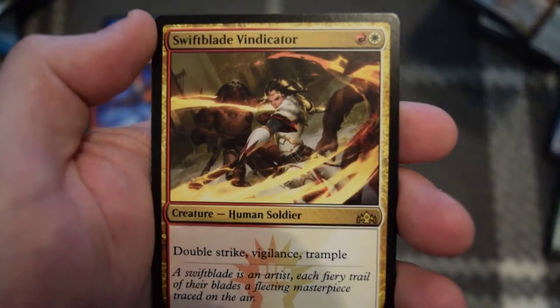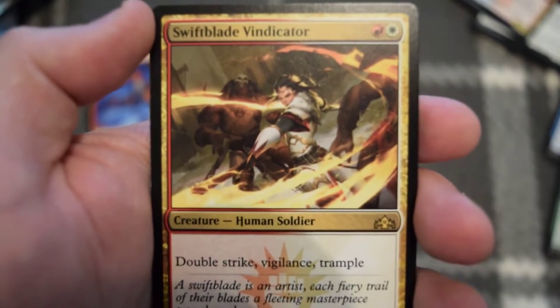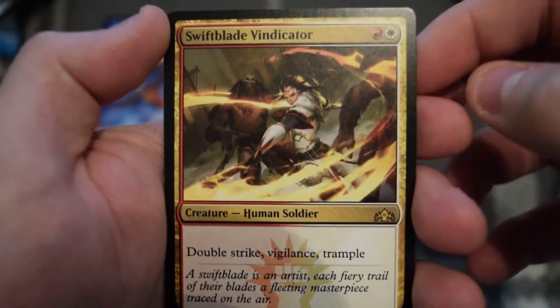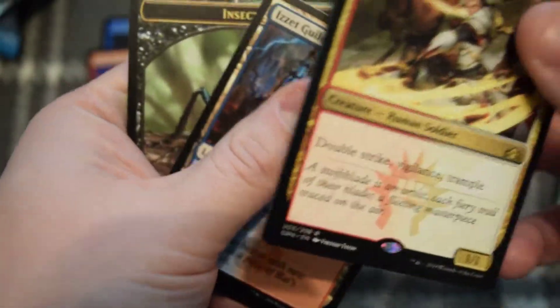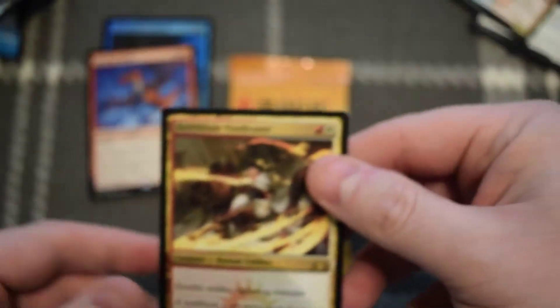Conclave. And for the rare we got the Swiftblade Vindicator — Double Strike, Vigilance, Trample. Boom. Is it a Guildgate? And we got a little insect. Not the best pack, but let's get to the next one.